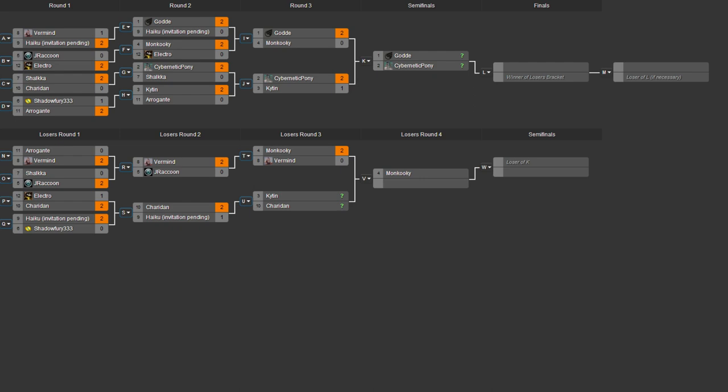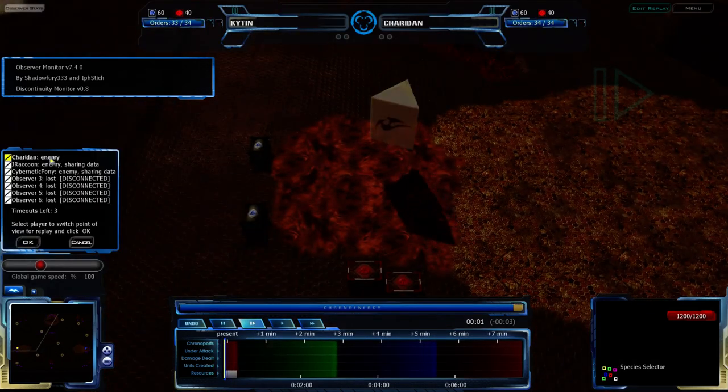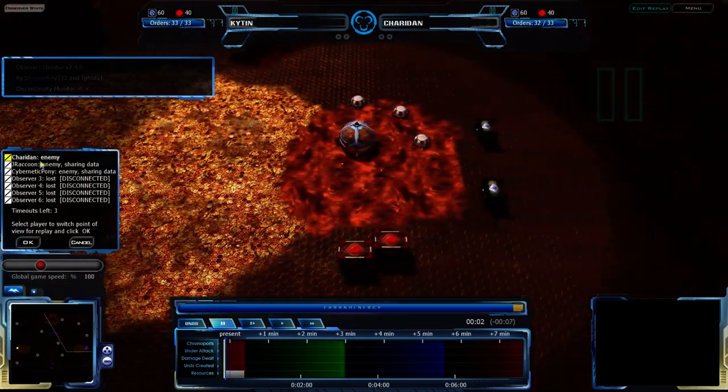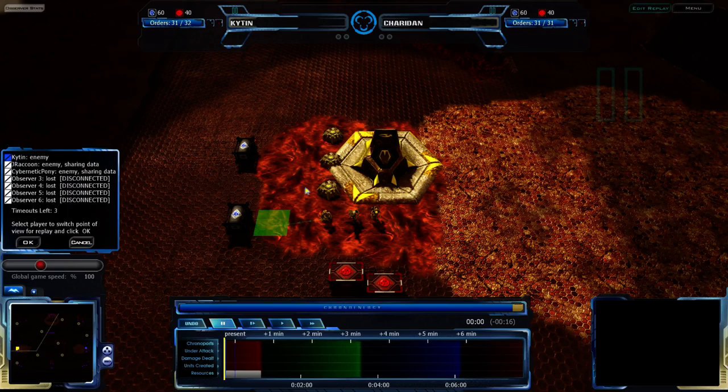Game two is going to be on Rooftop Showdown, which is often a map where you get a lot of rushes. It seems big but it's actually kind of small. So let's go. Kyden is on the east side of the map, Chardon is on the west side of the map. Chardon is going for Vecgear, of course, and Kyden will be going for Grecom — no doubt. There it is: Grecom for Kyden, and Vecgear for Chardon. We are waiting for the players as they are paused.